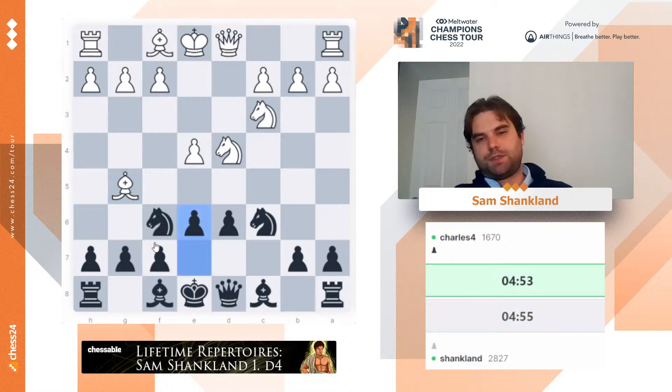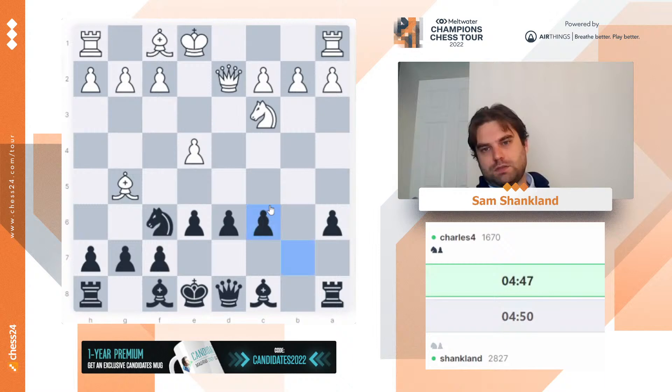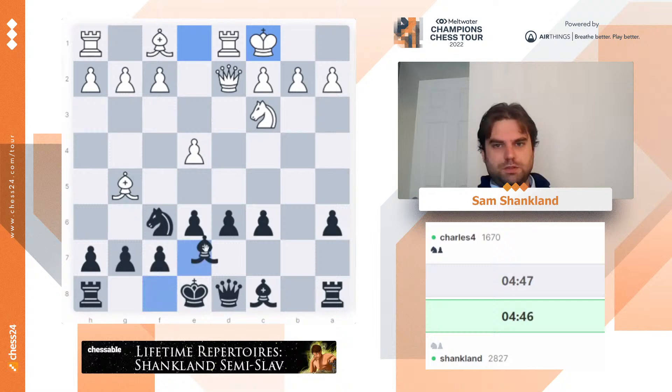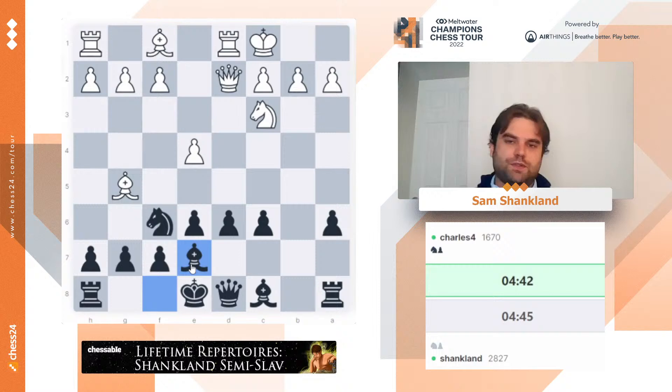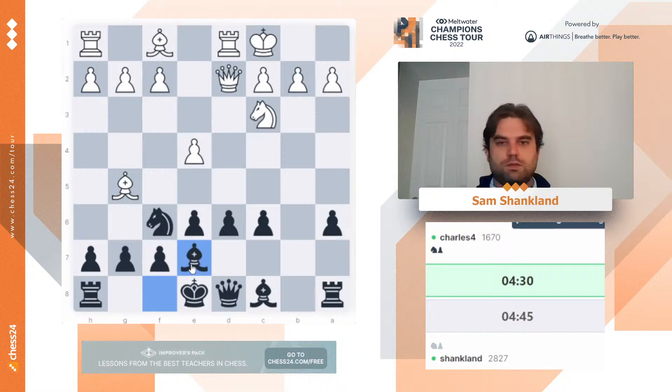So he takes c6 directly. I thought this line was not supposed to be great for white, but I'm also too stupid to remember what to do. So let's start with bishop b7. If he takes on f6, I have to take with the pawn, but that's fine. This structure can be a little bit dubious for black if the pawn is on b7. But with the pawn on c6, it feels like we should just go bishop b7, d5, and strike in the center — and white has some long-term problems to solve. In general, we're always happy to see knight c6 like this.